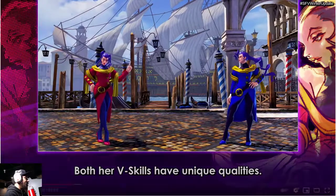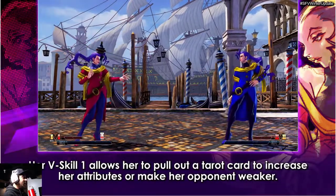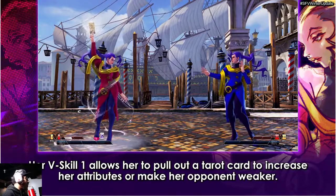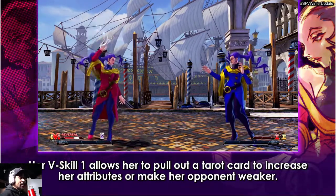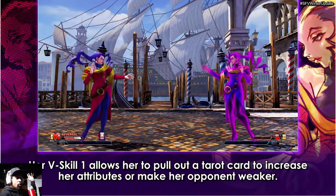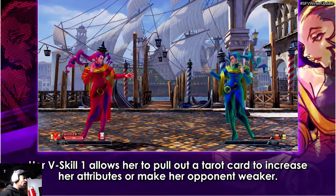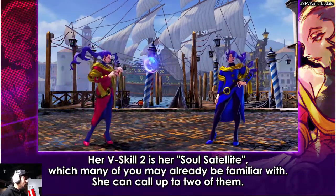They showed off the V-skill and everything. I personally think she's going to be very good. The tarot card — you can increase her attributes and make opponents weaker. I don't know exactly how that's going to play — do you have to charge the whole thing or just do it once and then throw it out? We'll find out when the character actually comes out or if they release another video.